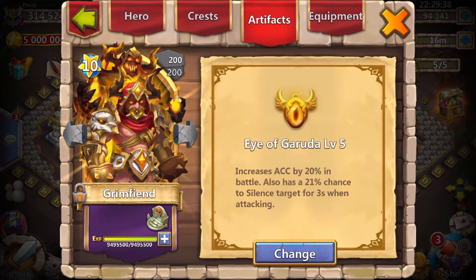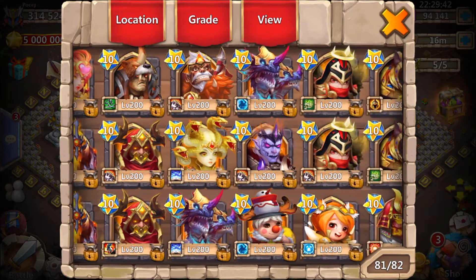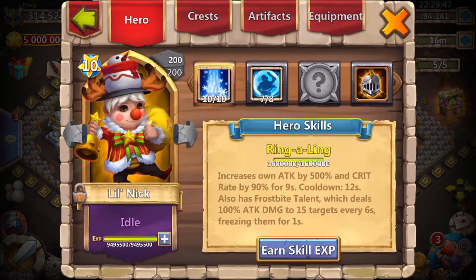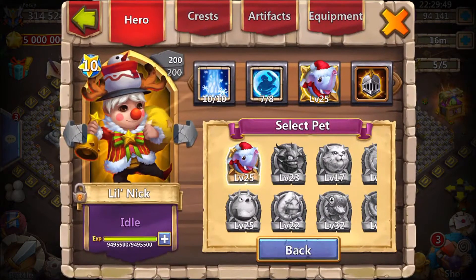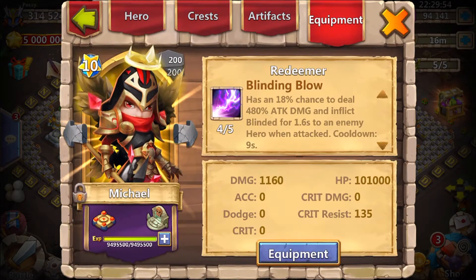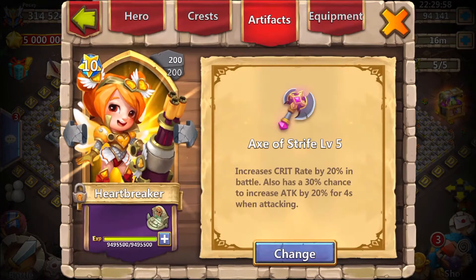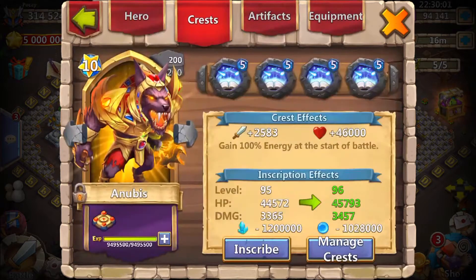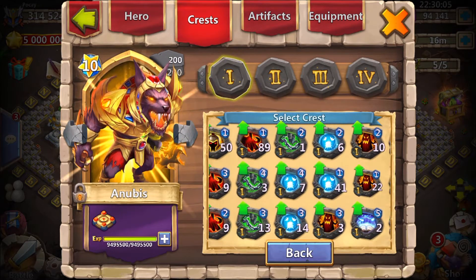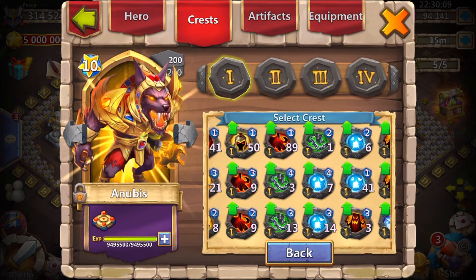Grimfiend is correct. I'm gonna put a pet on Little Nick like that. Michael should be revitalized four, okay. And Heartbreaker should be revitalized four as well. Anubis should be stone skin, I believe.